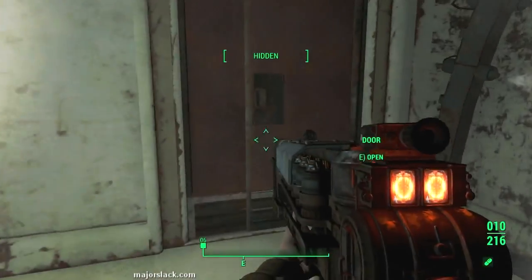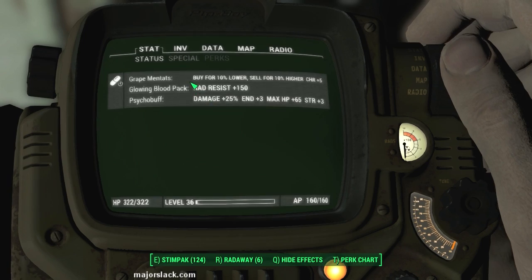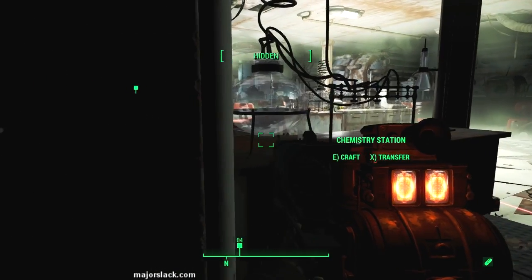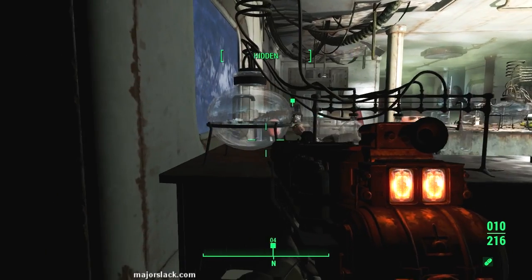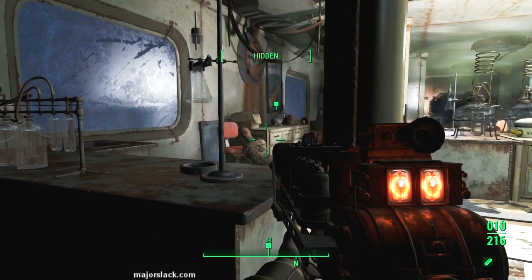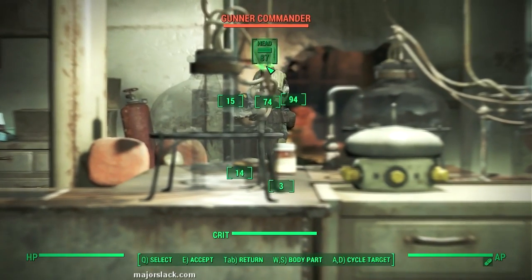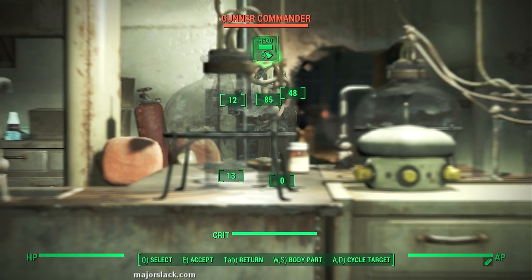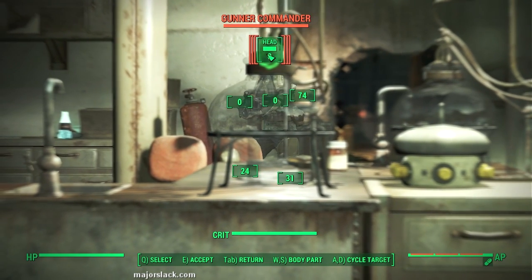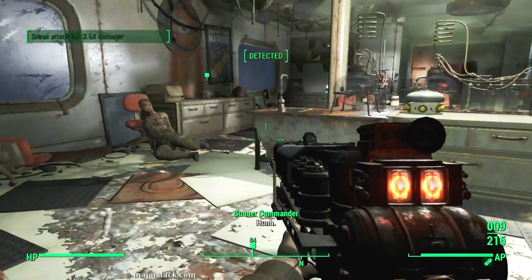Okay, now get ready to rock and roll - there's a Gunner Commander in here. So am I on some drugs? Am I on some psycho right now? Great men task, glowing blood pack, and psycho buff - that might run out shortly. There he is right there. So what we're going to do is a headshot with the ghost rifle and a critical hit. Let's load up a couple more shots just in case he doesn't go down. And that did it. You're done.